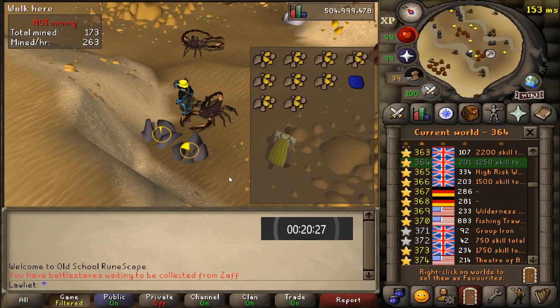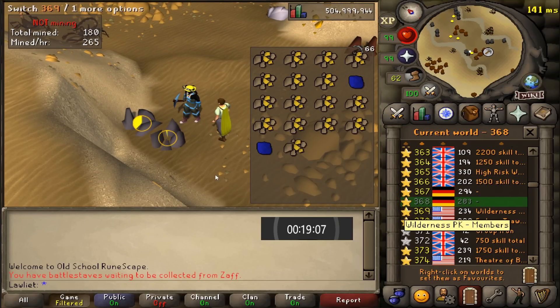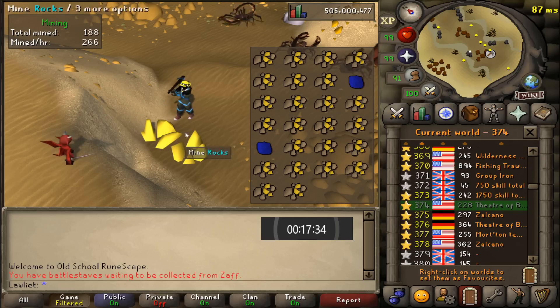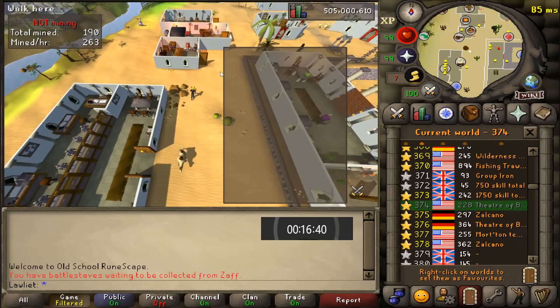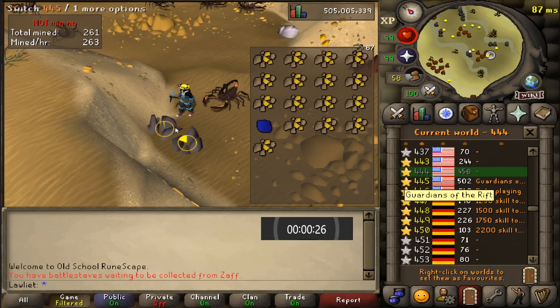It kind of worked out anyway because with such a low mining level it almost takes a minute to mine gold ore. You'll also notice I have my inventory on screen — I put that on there so I could have the world hopper open the entire time. That plugin is called Inventory Viewer in RuneLite. And that's pretty much it for this money maker — a nice little trip down memory lane.